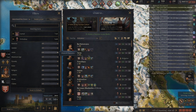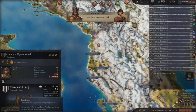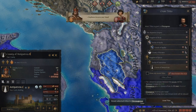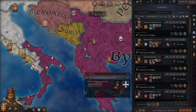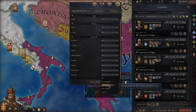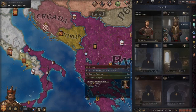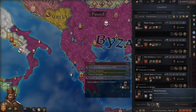Here comes the slightly time-consuming part. Grant every county in Epirus to an Orthodox character with the lowest possible learning and the Cynical trait. It doesn't matter if it's a man or woman, just that they have zero learning and Cynical — we need them to accept a conversion to Catholic. In order to convert, we need piety. We'll get that piety by ritually sacrificing every single prisoner we got in the tyranny war. Because they were all traitorous scum, we get no tyranny penalty. This should get us about 2,000 piety, which is what we'll use to end this run. Important note: do not execute the ecumenical patriarch — it will spike Orthodox fervor. Instead, ransom him.